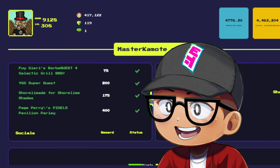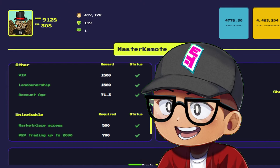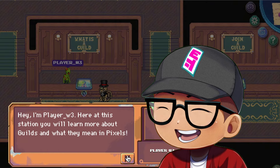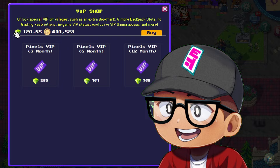You can earn reputation by simply connecting all of your socials in the Pixel dashboard, doing some NPC quests that are available, or simply buying a VIP ticket.